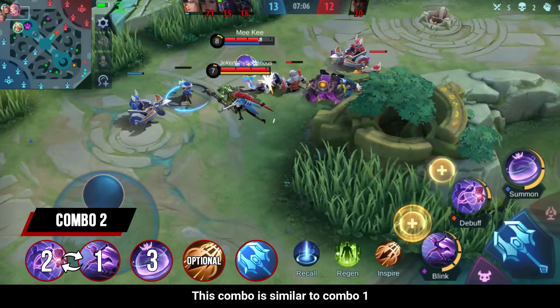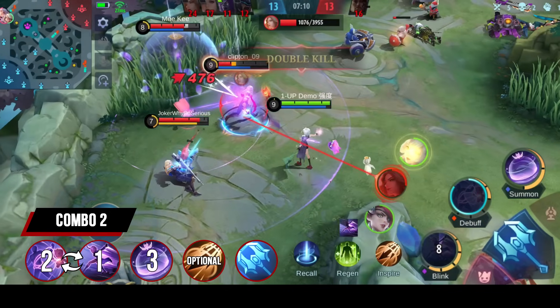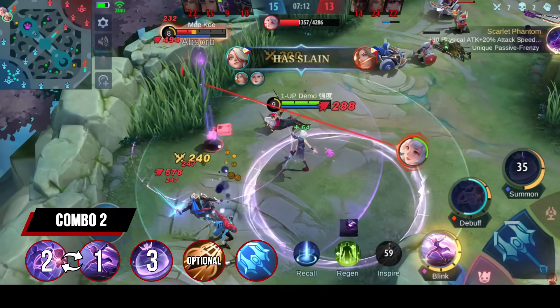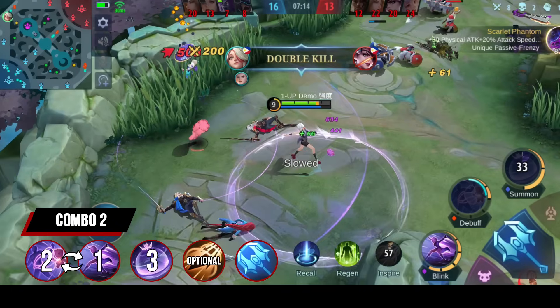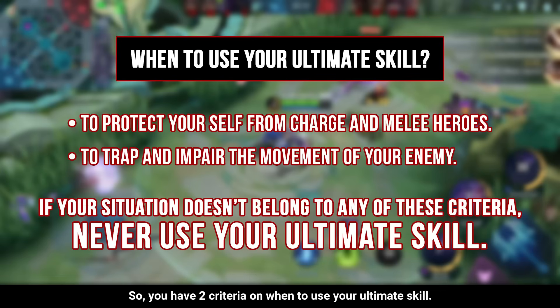Combo 2 is similar to combo 1 but this time you use your ultimate skill. You have 2 criteria for when to use your ultimate skill: first is to protect yourself against melee heroes, and second is to trap your enemies. If your situation does not meet either of these criteria, then never use your ultimate skill.